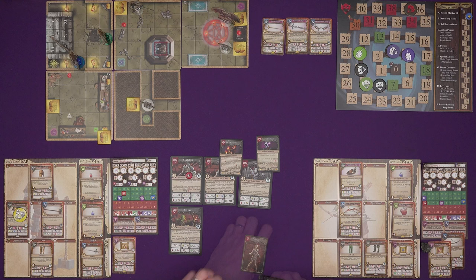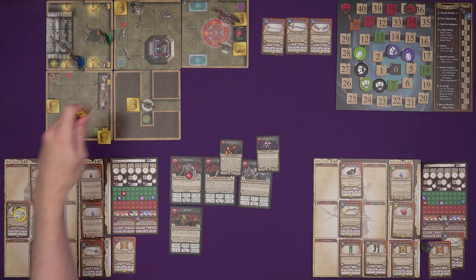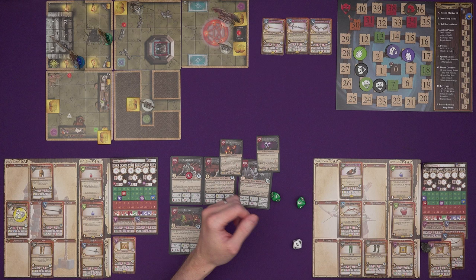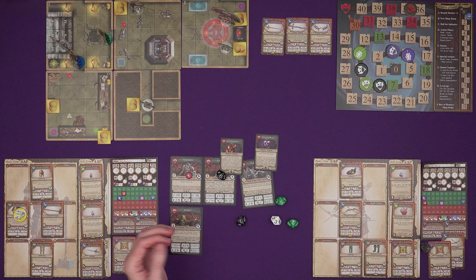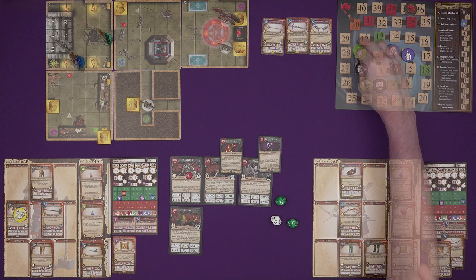The huntress can shoot through the door and hit a zombie — the non-fire one. Rolling 3d plus three she gets what she needs for the zombie's one health. Two crits — 33 versus 8 — that zombie is done for. That is all of her action points spent.